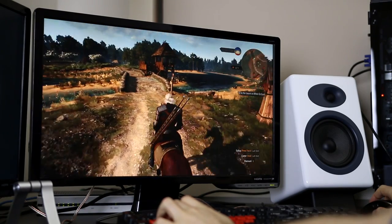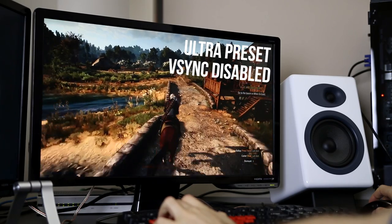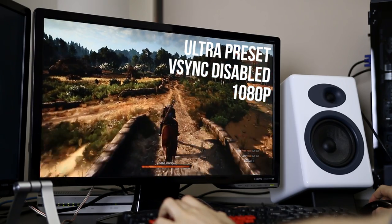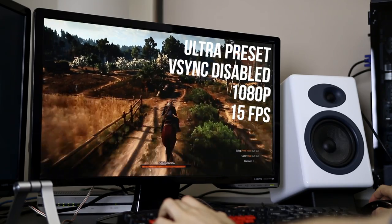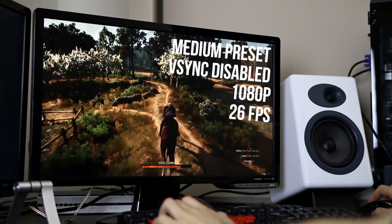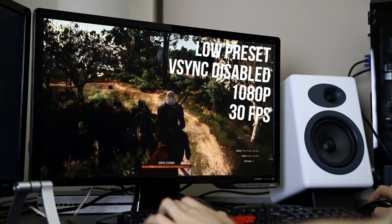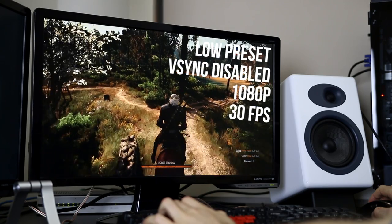In The Witcher 3, I usually use the ultra preset with VSync and Nvidia Hairworks disabled at a 1080p resolution. With these settings I was able to get an average of just 15 frames per second, so not really playable. With the medium preset things improved slightly to 26 frames per second, and with the low preset it increased to just 30 frames per second — so barely playable even at low settings unfortunately.